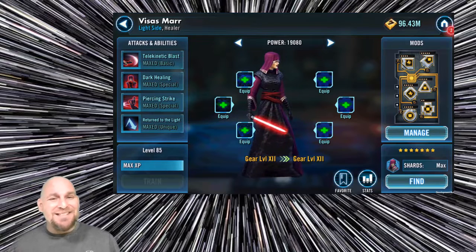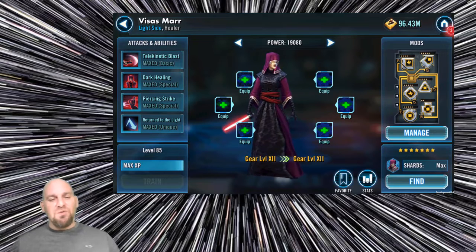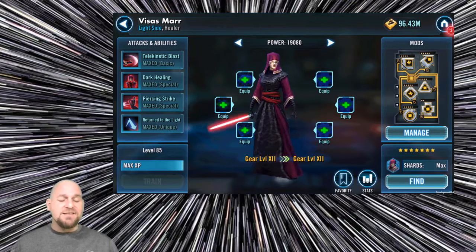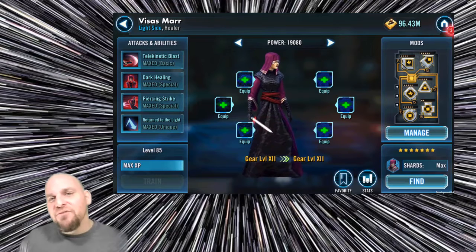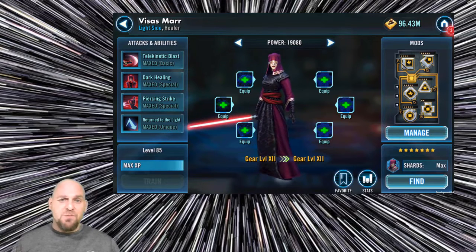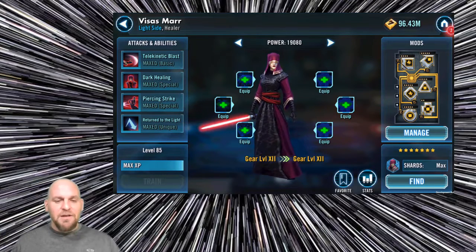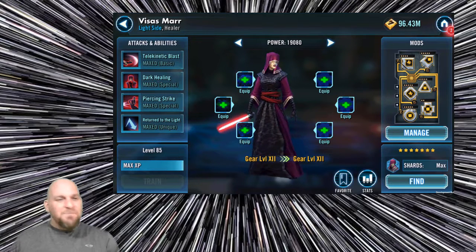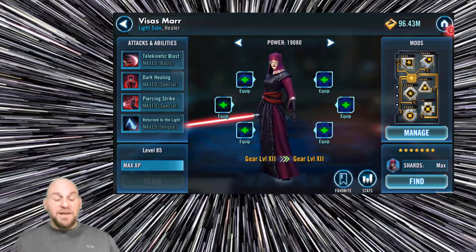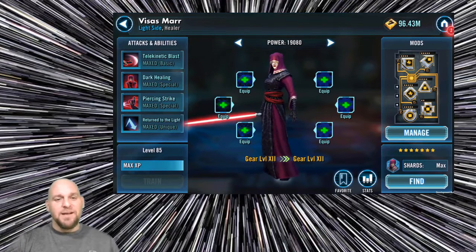Visas Marr is a light side character — she is not a Jedi nor a Sith, even though she wields the quintessential Sith lightsaber. Keep in mind this game is not officially canon, so things like her lightsaber color and the crystal-bleeding mechanic don't officially take place in the same way, but it is cool to see a light side character with a red saber.